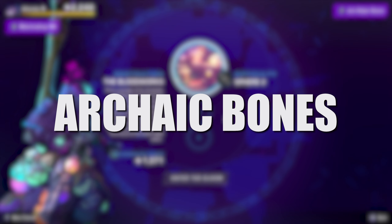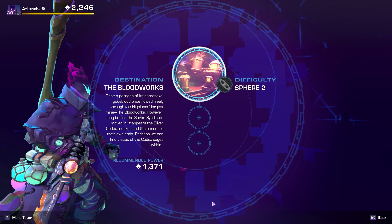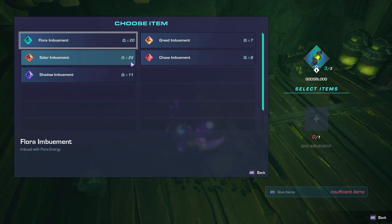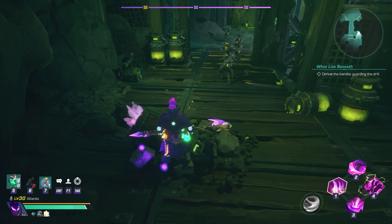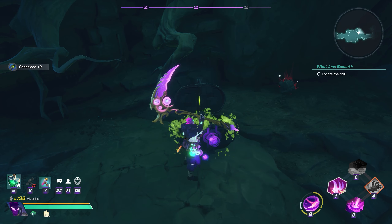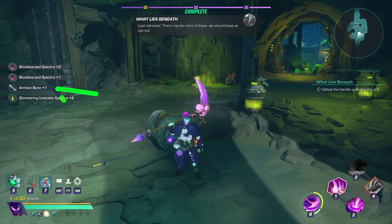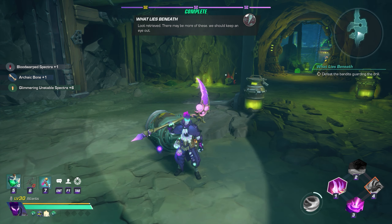If you're looking to farm Archaic Bones which you'll need for crafting, then head to the Bloodworks in the mines. The main thing you're looking for here is a drill spawn to start the What Lies Beneath event. Use the drill and offer an imbuement — chaos imbuements seem to work well — and proceed to look for the next drill further in the instance. On your way, make sure to grab any Gods Blood to store for future use. Once you find the drill and clear out the event, if you're lucky, you should have earned an Archaic Bone. You can rinse and repeat queuing for this dungeon and just back out if you don't get a drill spawn. I'd also recommend doing this with matchmaking off.